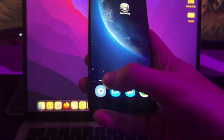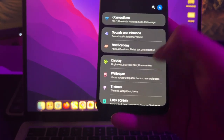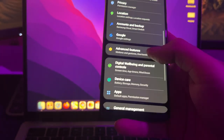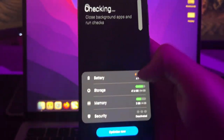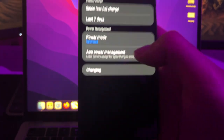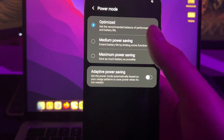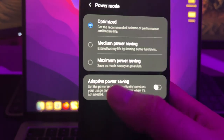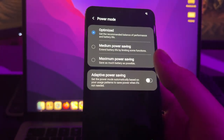And for Android it's super simple. Just go to Settings and find where Battery is. In my case, if I scroll down I can see Battery, Storage, Memory — so I'm going to go to Battery. And here, as you can see, there is the power mode. I'm going to press on it and as you can see it's on the correct setting. But if you see that it's on maximum power saving or something like that, just disable it and make sure it's on the normal mode.